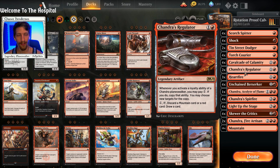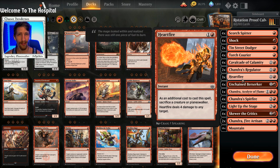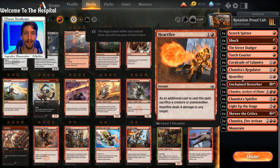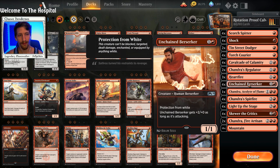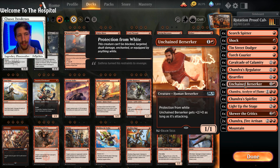I did have Lava Coil in the deck but then I thought — Lava Coil can't hit the face right? Heartfire can. So in those scenarios where you really need to hit your opponent in the face but only have a Lava Coil, you'll be wishing you had a Heartfire. Hopefully I won't find myself in that scenario because I have the Heartfire.